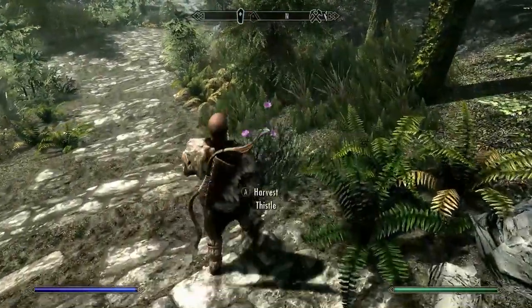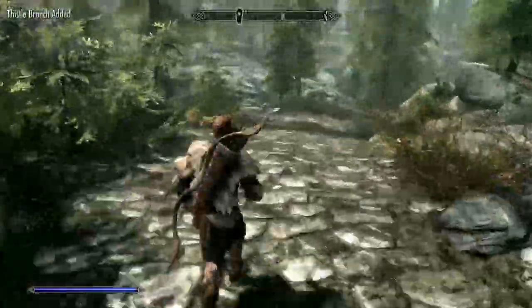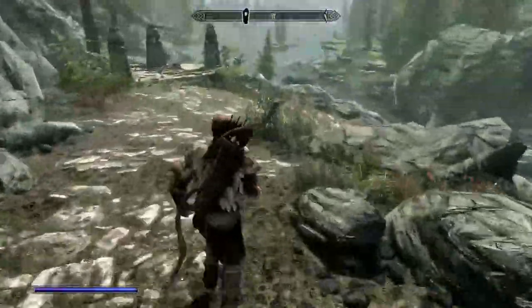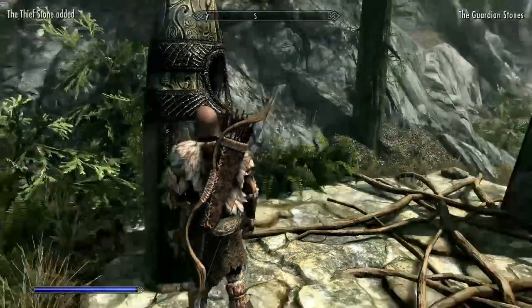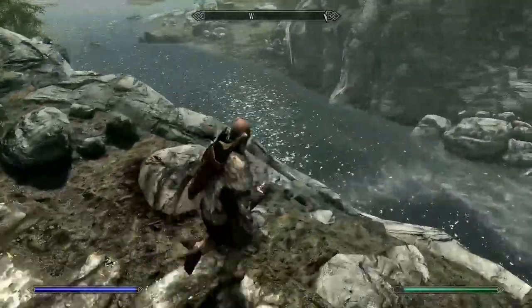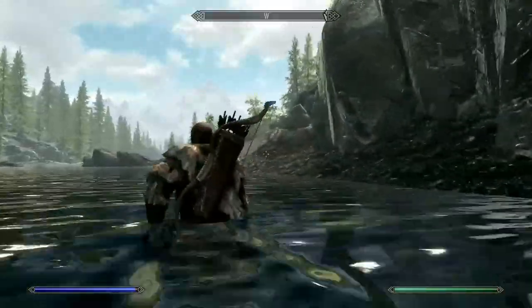We now need to head down the road to the Standing Stones. Along this road will be two more ingredients we need to collect: these are thistle and blue mountain flowers. There are loads of these along this road to Riverwood, so pick up as many as you can find. Once at the Standing Stones, the first one we want is the Thief Stone. We need to get across the river, so head north-west and jump in.